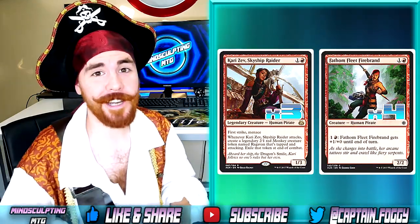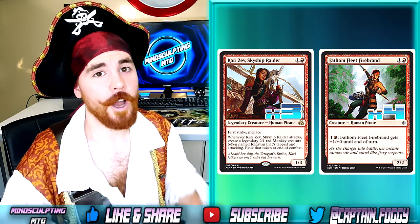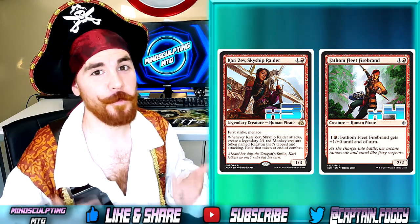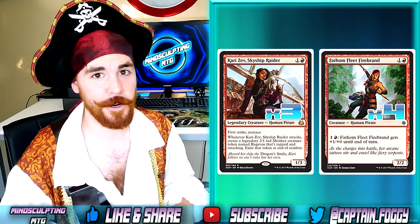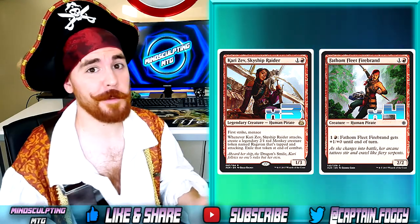We're playing 3 copies of Kari Zev, Skyship Raider, and 4 Fathom Fleet Firebrand. Kari Zev is amazing all on her own, but being a pirate made her an auto-include in this deck. Not only do you get a 1/3 body with first strike and menace, you also get a 2/1 monkey token that swings in every time you attack with her. Fathom Fleet Firebrand is awesome as well — you get a 2/2 body for 2, plus you can sink some mana into it to pump up the power.